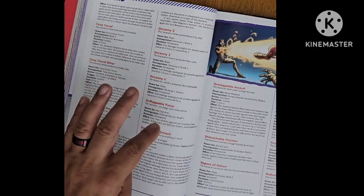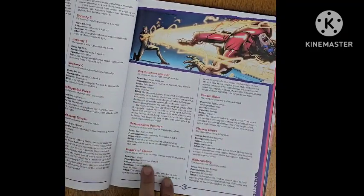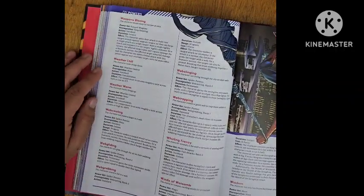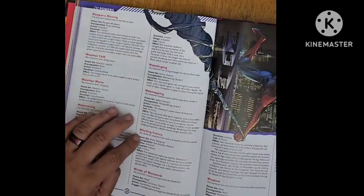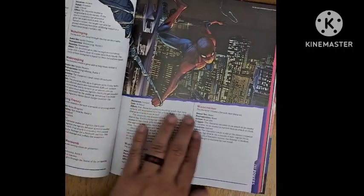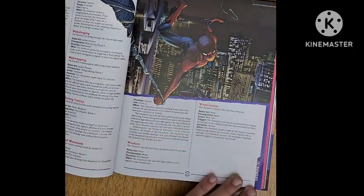Unflappable Poise; Unrelenting Smash; Unstoppable Assault; Untouchable Position; Vapors of Altar; Venom Blast; Vicious Attack; Wall Crawling; Weapons Blazing; Weather Chill; Weather Warm; Web Casting; Web Gliding; Web Grabbing; Web Slinging; Web Trapping; Whirling Frenzy; Winds of Batum; Wisdom; and a very interesting one for last — Wisecracker.